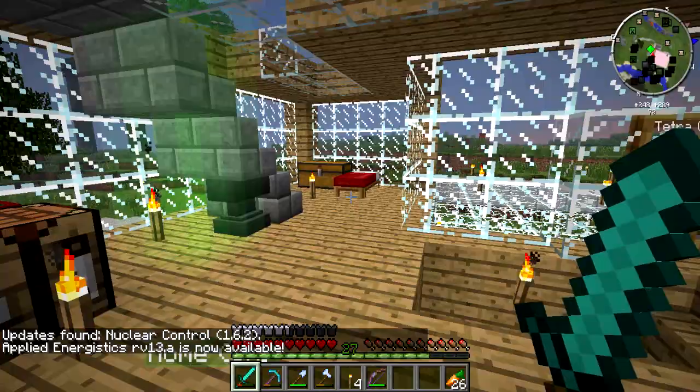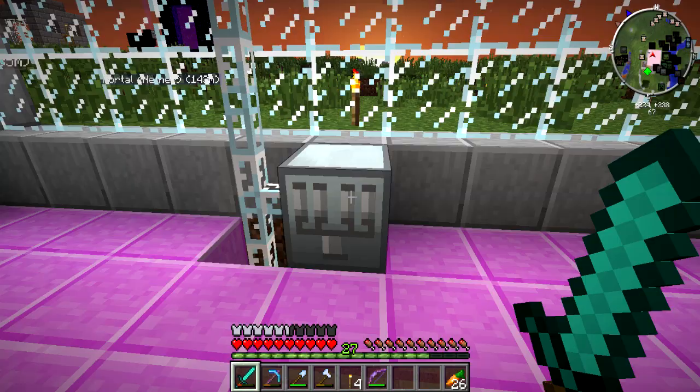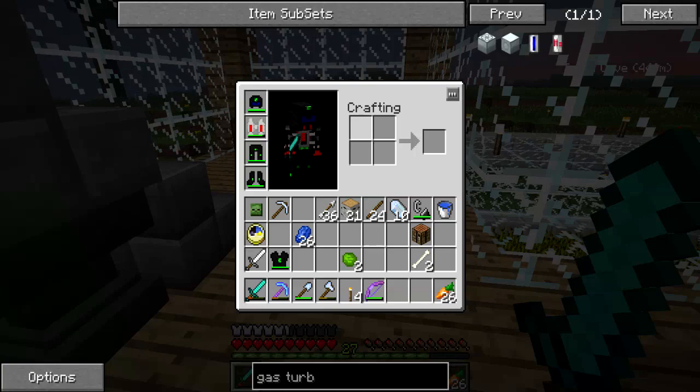Hey, what's up guys? Millskull here, and welcome back to Feed the Beast Unhinged, episode 114. When we left off, we were getting lava and doing all sorts of stuff, building power for titanium. We will use the titanium to make some power armor.